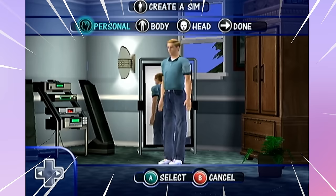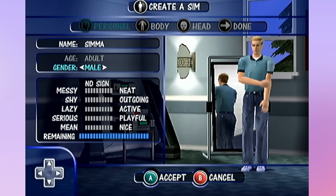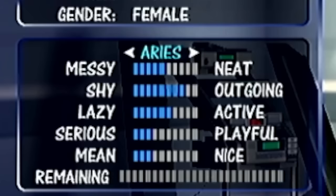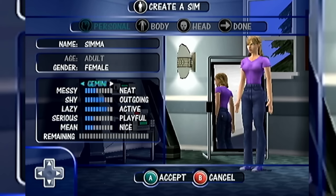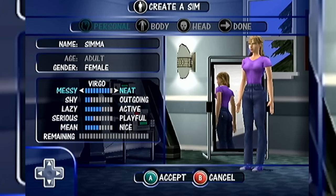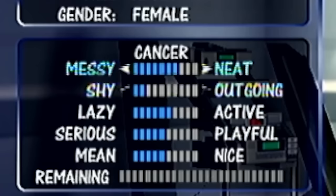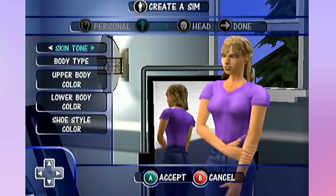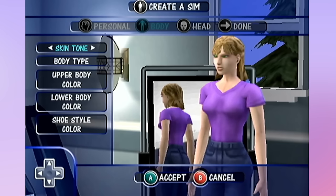We are going to be a female today. Oh, they have zodiac signs! Did every other Sims game have zodiac signs other than The Sims 4? These are the traits we can have - not a whole lot of options. It's a point system where we get a certain amount of points to give to each trait. I'm aiming to keep all my traits somewhere in the middle. Our skin tone options are severely lacking - we only have a few to choose from. Same with body type, I think there's like three options.